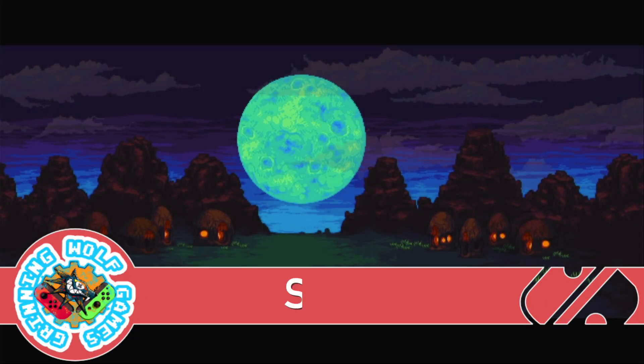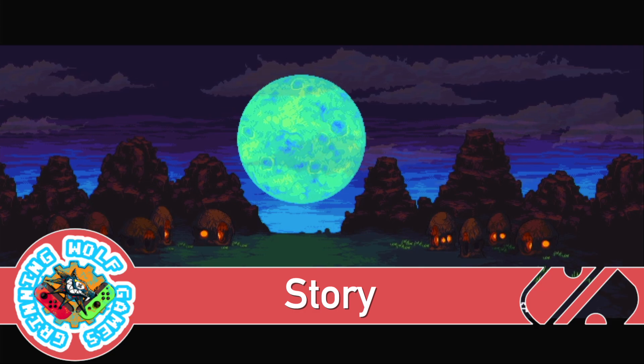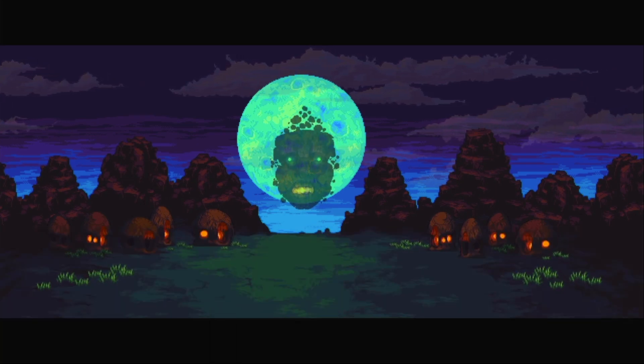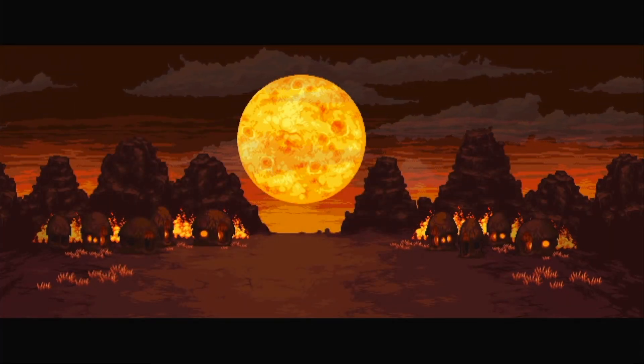An evil spirit known as the Phantom has burned Crog's village to the ground, and he must set out and collect the 12 legendary artifacts. With their power, undo the tragedy, save his people, and get his old life back.